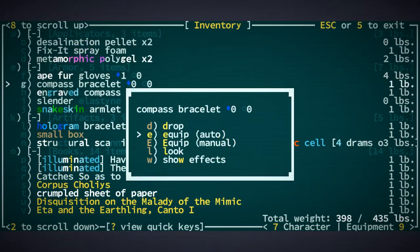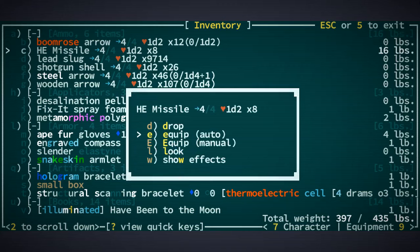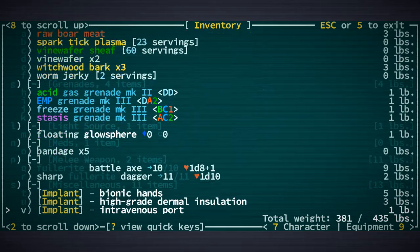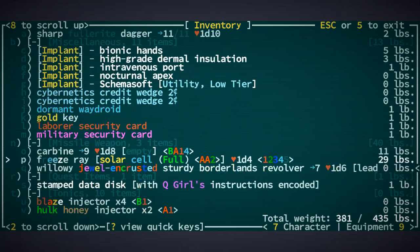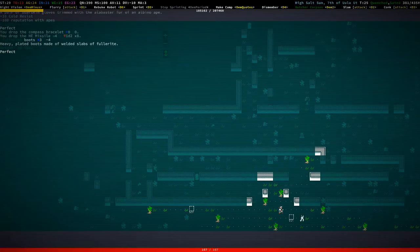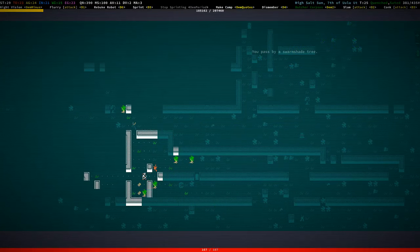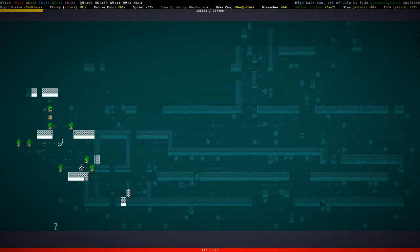Compass bracelet, engraved compass bracelet, snakeskin omelet — I only need one compass bracelet, let's get rid of that. Metamorphic polygel. Yeah, this stuff is too heavy — and obviously what is really heavy is our armor stuff. We have 35-pound heavy boots, which is kind of ridiculous actually. We're kind of stomping around, which is kind of fun.